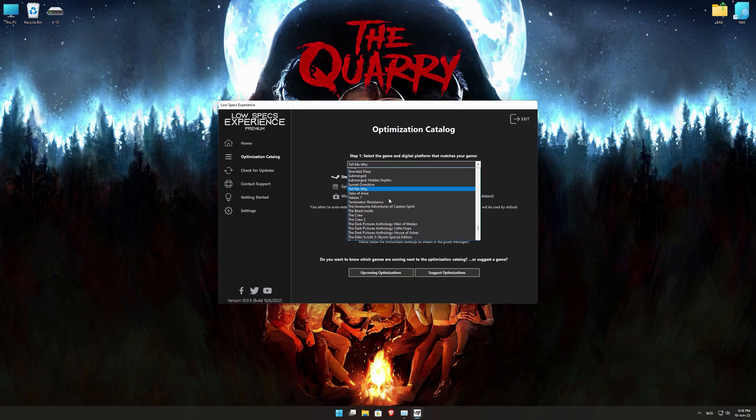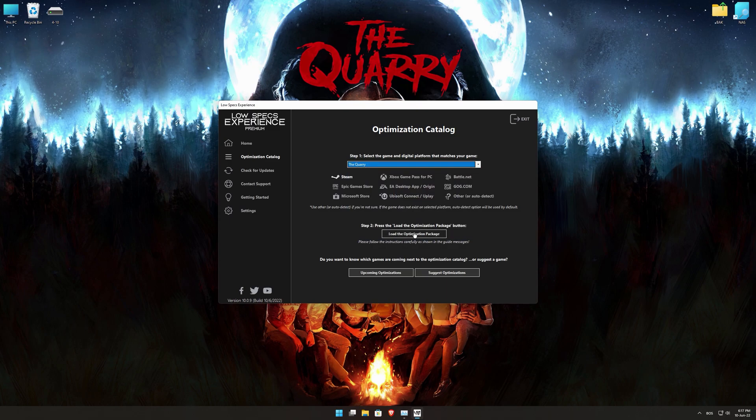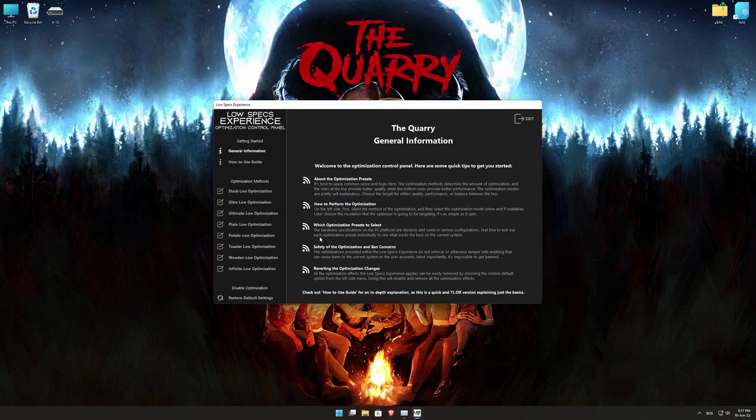From the top of the menu, select the applicable digital platform, and then select The Quarry from the drop-down menu. Once that is done, press Load the Optimization Package. Low Specs Experience will now automatically check if the game version currently installed is supported by this optimization. If it is, press OK and the optimization control panel will load.